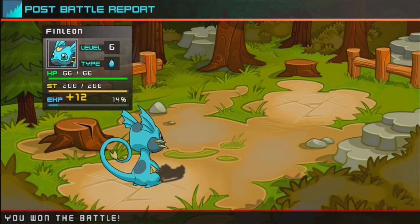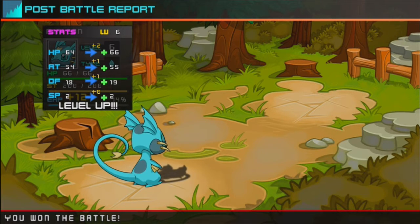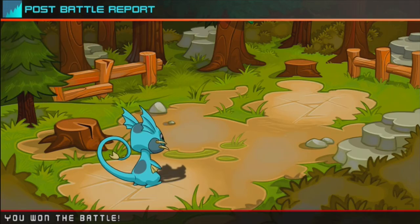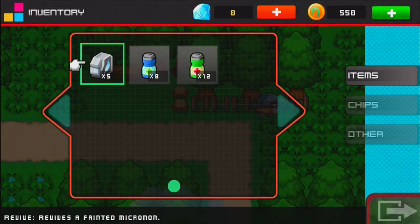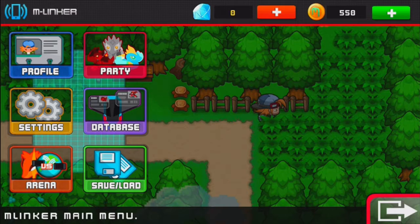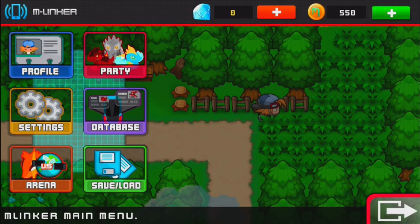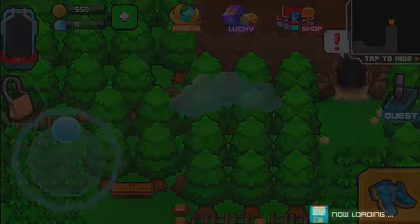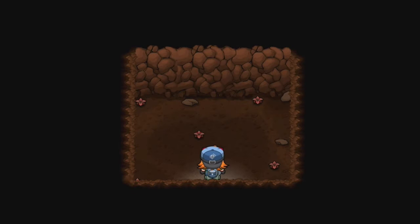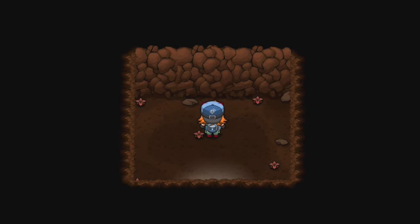I want to catch the Rhino — I really do. Level up! Here's a cave, and I'm going to go to it because this is the cave you need to progress. Let's do it.